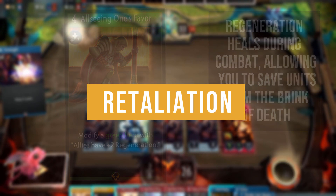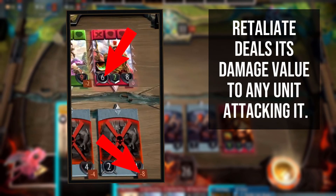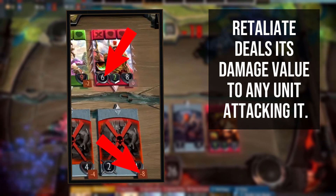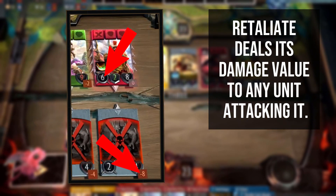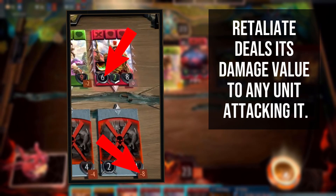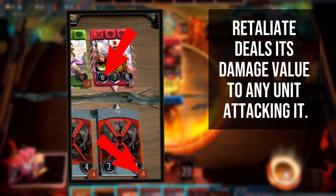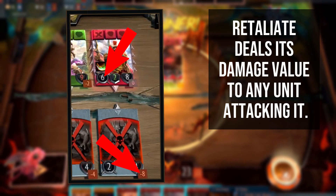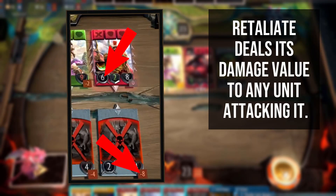Retaliate is another substat, similar to cleave or siege, that deals damage to units that attack you. If a unit has Retaliate 2, they will deal 2 damage to any unit that attacks it, whether during the combat phase or the action phase as a result of an action. Retaliation damage is counted as a separate instance of damage from your regular attack, so any armour or effect modifiers will apply to the retaliation damage separately from your basic attacks.